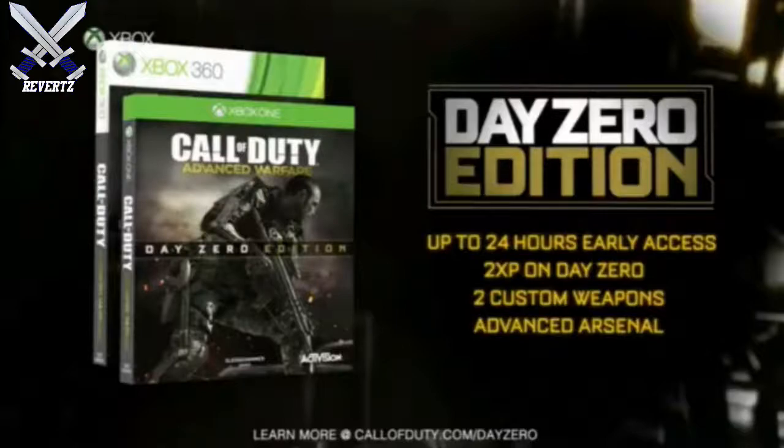The first thing you're going to get is a 24-hour pre-order beta, and that beta will take place on November the 3rd. You get this just from pre-ordering Advanced Warfare — that's all you have to do. There's no extra money you have to add, no code you have to enter, nothing like that. I think you're going to get it as a game disc, or they may put something on the receipt you have to enter. We'll get more information about that as the days come.